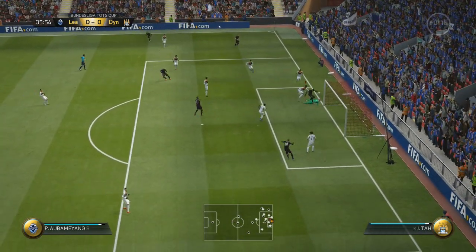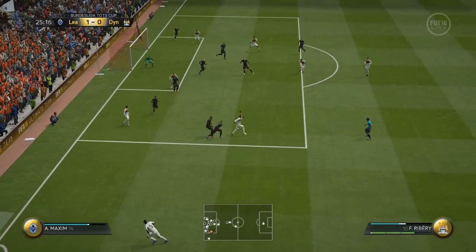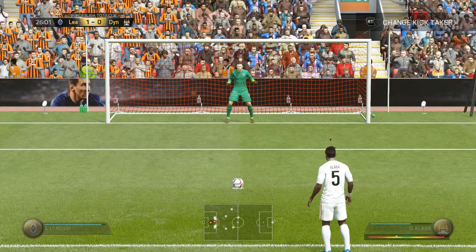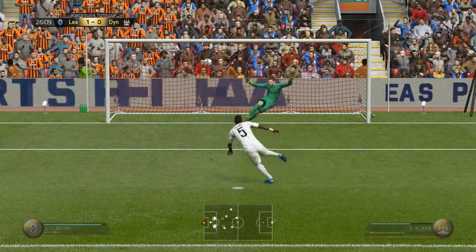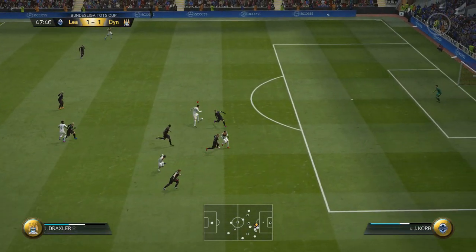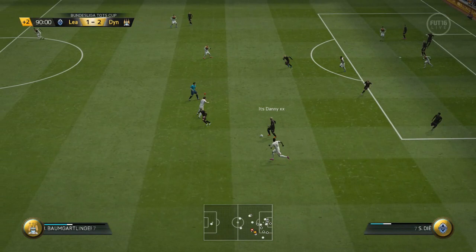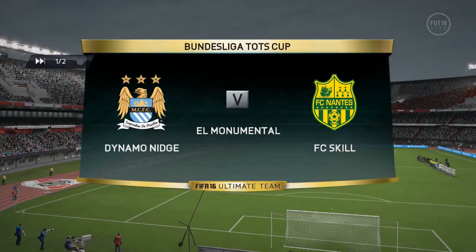In round two we've come across a pretty solid but average team - standout players are the 82-rated Aubameyang, and Naldo. We've come off to another bad start - a nice ball roll sold me completely and Neuer probably should have done better, but about 15 minutes later we get a penalty from some nice dribbling from Ribery. David Alaba - who takes all the penalties and has a really solid one in his locker - makes no mistake. We then put it through to Draxler with some nice dribbling and a really nice finish to make it 2-1, giving us the win and sending us into the semi-final.